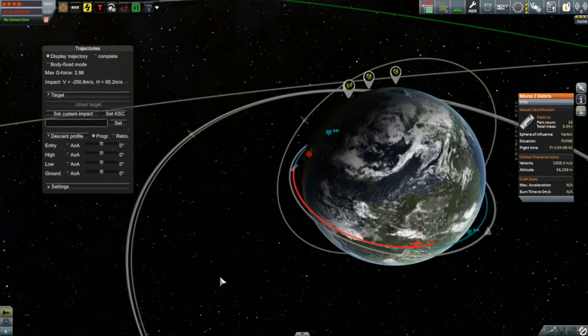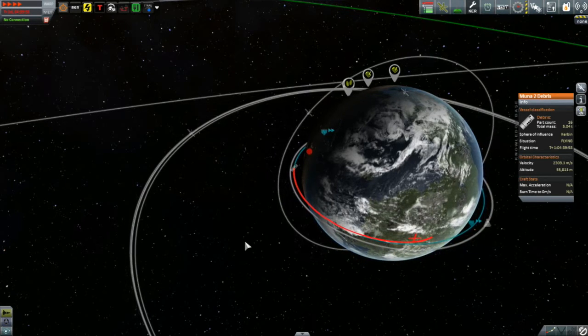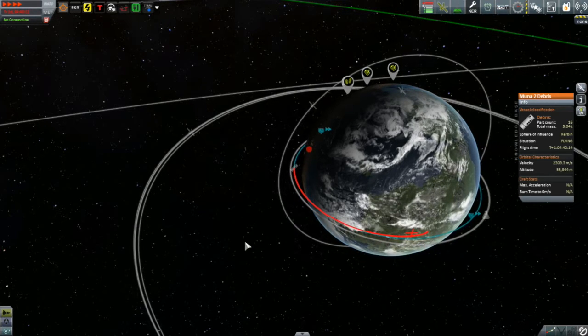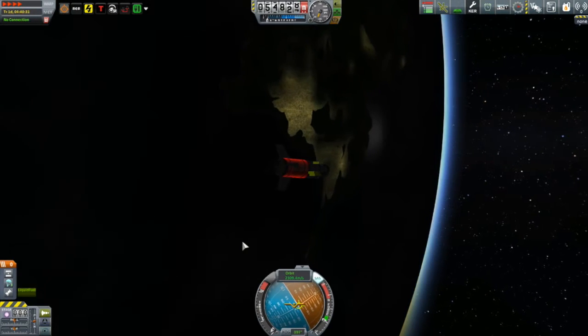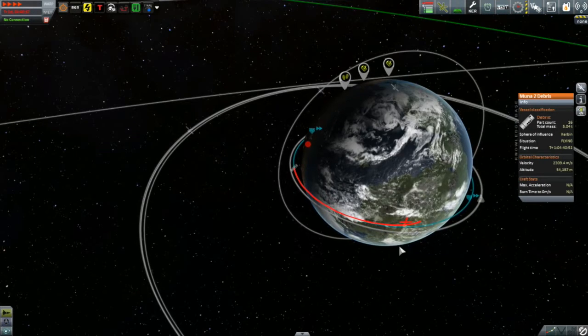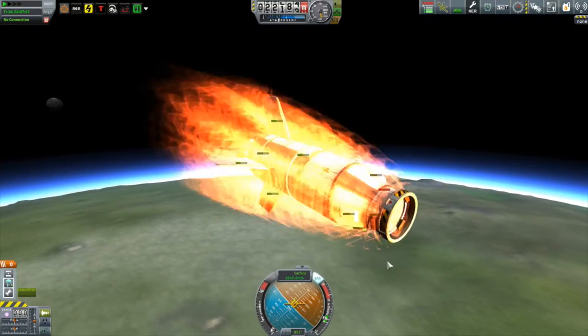You'll be seeing the Trajectories mod quite a bit in the future, so we'll definitely take an opportunity to talk about it in more detail. It's really useful for power descents, aerodynamic descents like space planes, and aerobraking. Really, really useful.